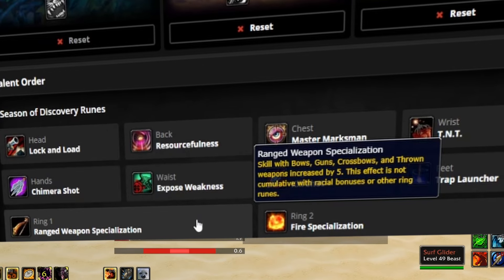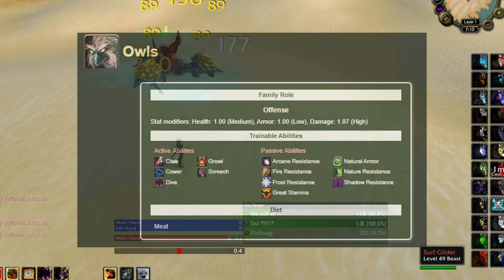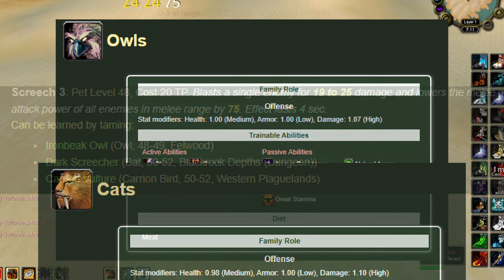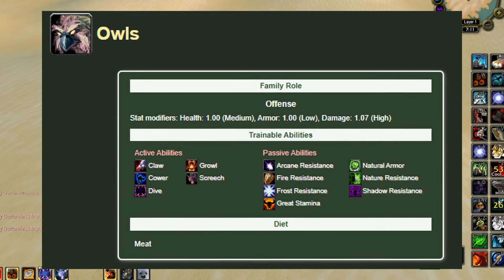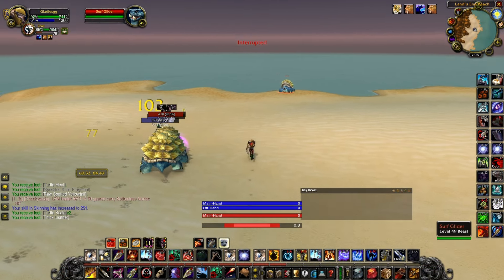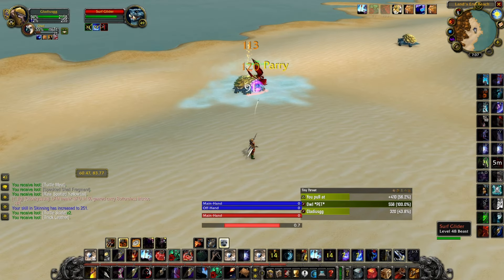Now let's talk pets. There are a couple different considerations for what pet you wanna take. First of all, you can't ask for a better all-in-one package than an Owl. Owls have great damage scaling at 1.07 — it isn't as much as a cat's 1.1 scaling, but you do have a great amount of durability built into the bird itself because it has a screech ability that lowers the attack power of enemies around it. It's kind of an AoE tank of sorts, able to build threat using the screech ability. Even though it doesn't do damage, it still builds threat on enemies around it, and you're able to fight more than one monster at a time. This is really useful, especially if you're pulling a bunch of mobs to fight them all with your traps — you can set up your own mobile AoE farm.